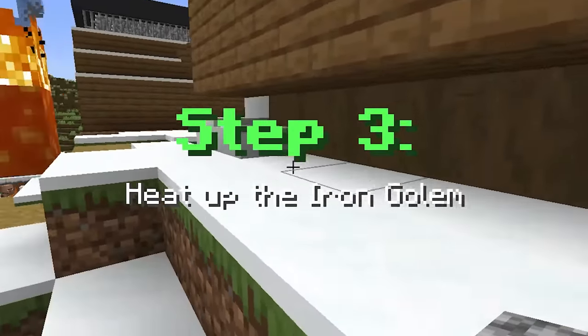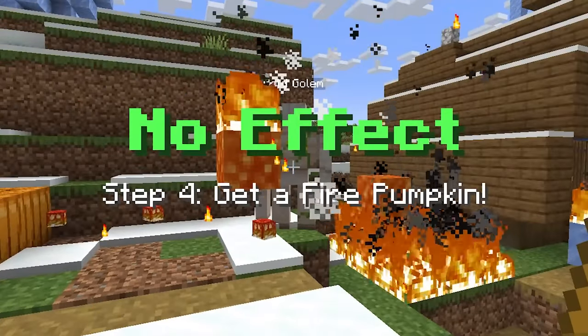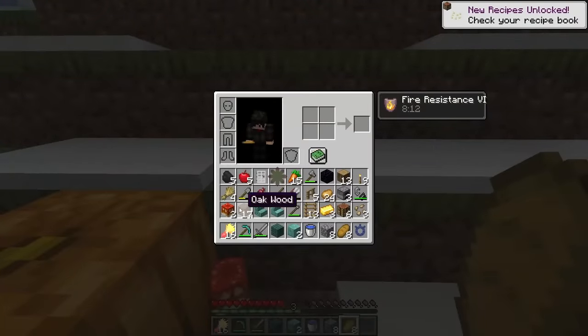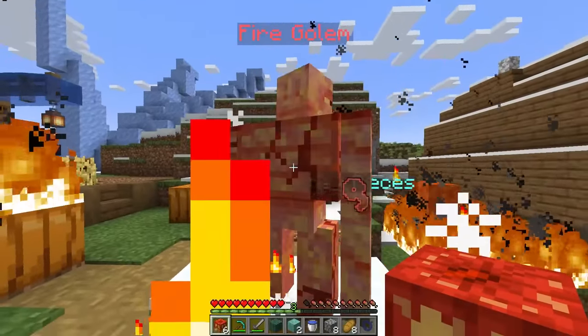Step three, heat up the iron golem. Wait, that one? Cold golem. Should I get him a jacket or do I just burn him? Let's try that. No effect. Step four, get a fire pumpkin. Wait, I think we just got one. So I think when we use a fire ability, not only can we get fire wheat, but we can get fire pumpkins. Mr. Fire Golem, try wearing this. And it worked. Fire Golem.